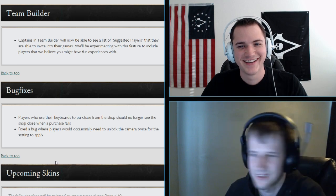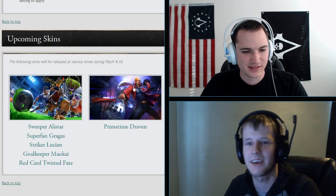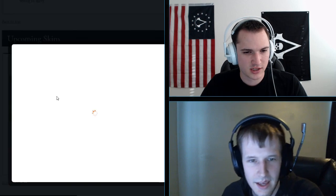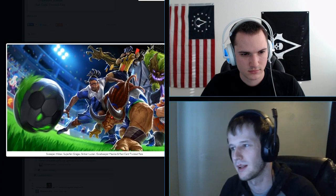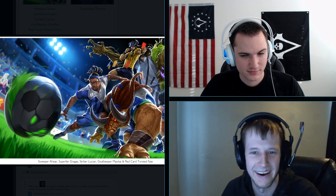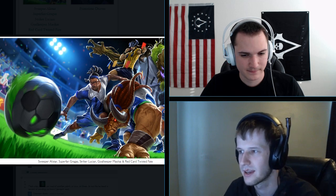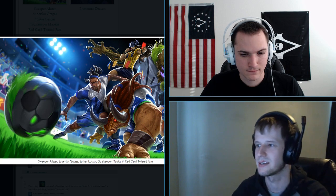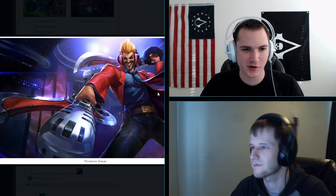Upcoming skins: welcome to the League of Draven. We have the All-Star soccer team World Cup skins — Lucian looks like a baller and the other champions in the set include Twisted Fate. The splash art looks really good and it appears they did the layering properly so it won't look messed up like the SKT skins.